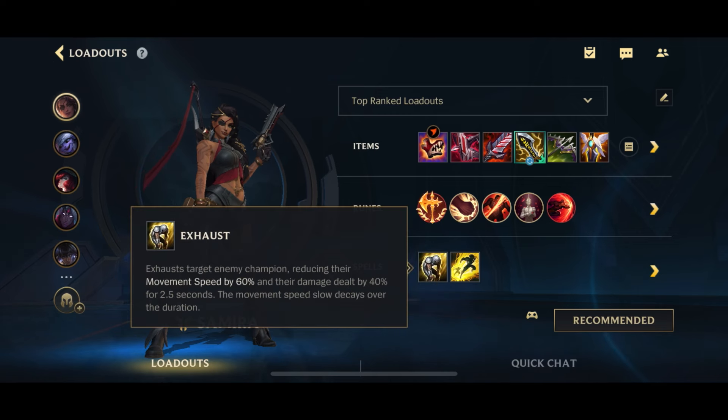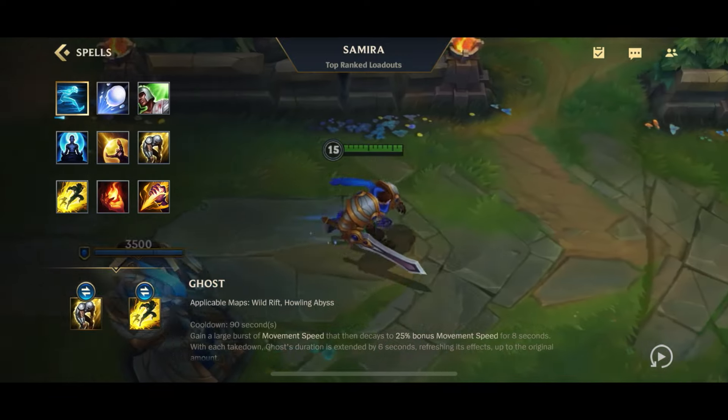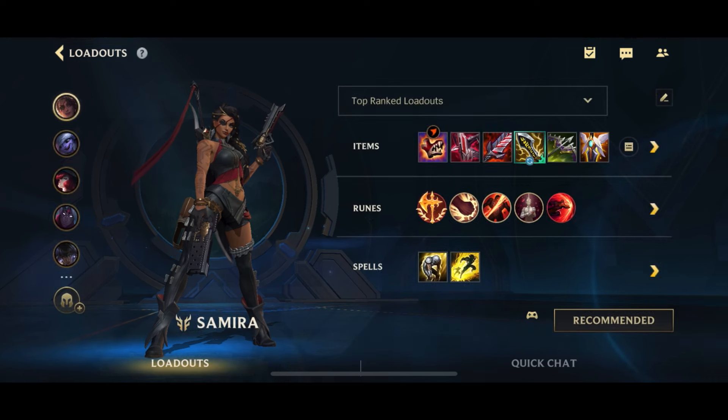With the spells, you want to go Flash and, in my opinion, Exhaust almost all of the time because you're always going to be in range to Exhaust some important target since you are in pretty much melee range. Some people do like Barrier, which can also be good because giving yourself a shield when you're in the ult or whenever you need it is always going to be good as well.